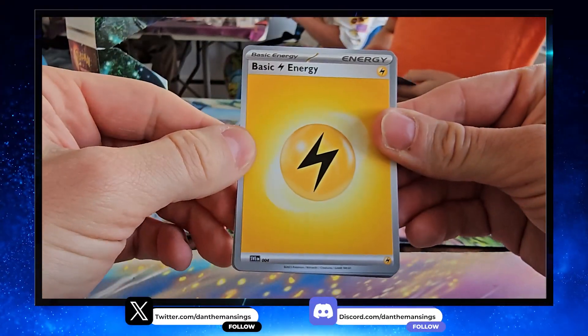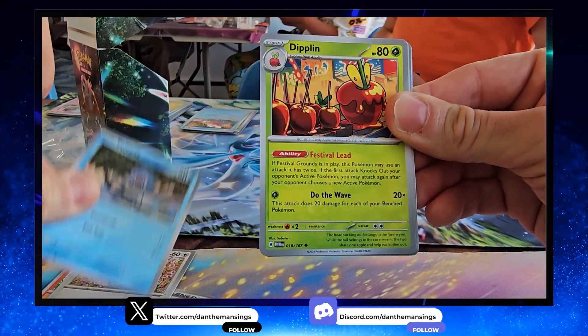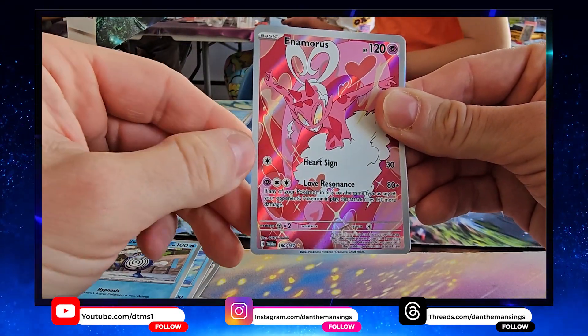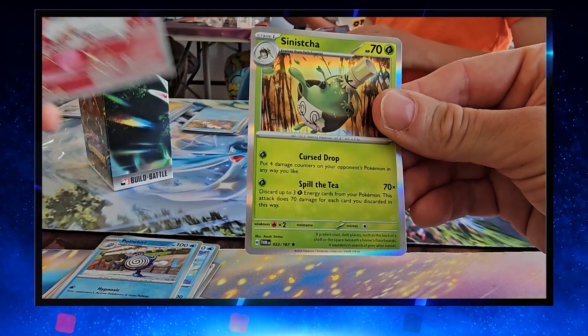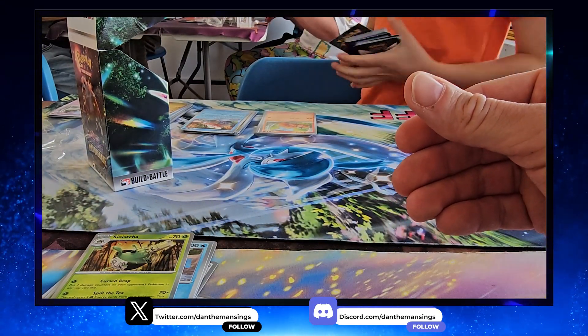Sandshrew, Darumaka, Aipom the monkey boy, Poliwag, Dipplin, Jamming Tower, Glaceon brilliant, Poliwhirl — very nice. Oh look at that, a secret art rare Enamorous — that could be useful! And then a Sinister. Again that was a nice card to pull, but can we use it in our deck? I'm not quite sure yet.